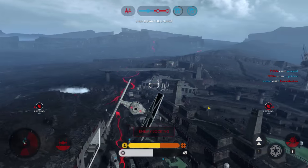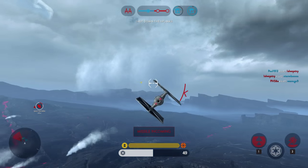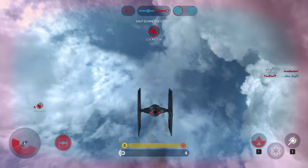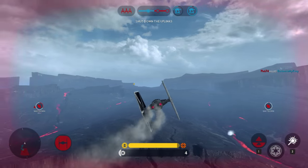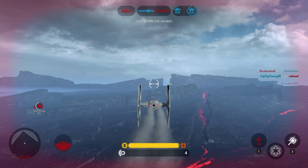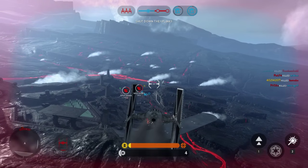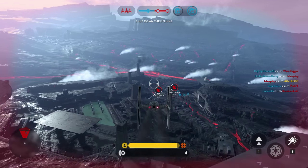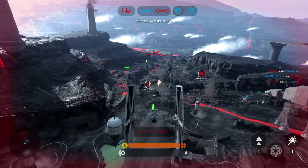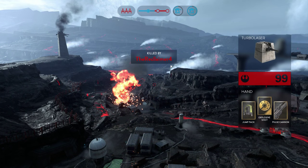Rebel fighter annihilating! They're trying to get a lock on you — missile incoming! I'm scared of the missile. I've got four health left with no way to heal. Coming in for an attack run. I could have told you that was going to happen, but it looked cool for everybody else.